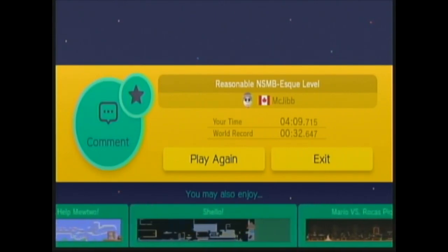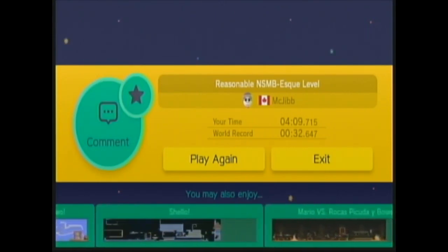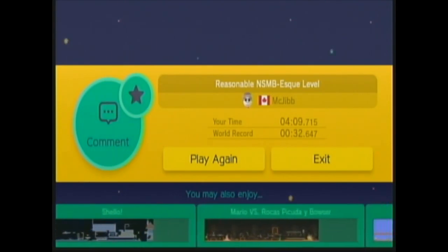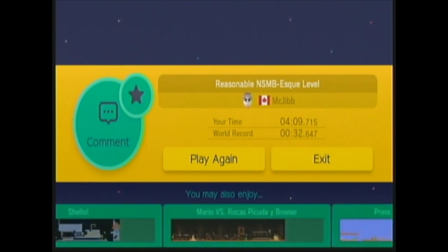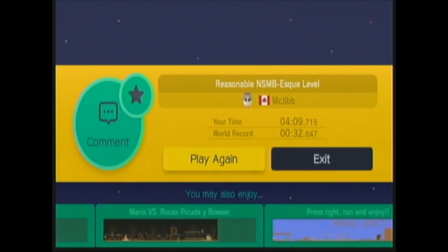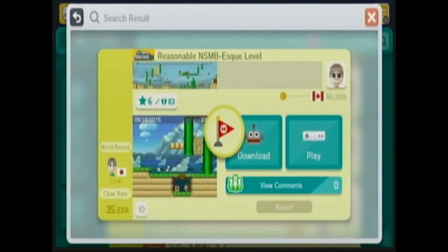How do they know you may also enjoy these? How do they determine that? I have no idea what's going on with this game — I'm just wondering what flags appear on these levels that the inbuilt intelligence can read to tell elements of the level. Like, how do they know it's good, or 'hey, you might also like this'? All I know is that it categorizes difficulty based on how many people die.